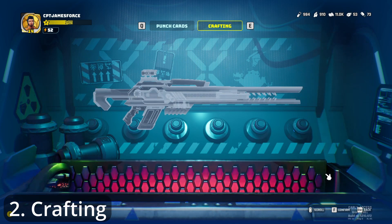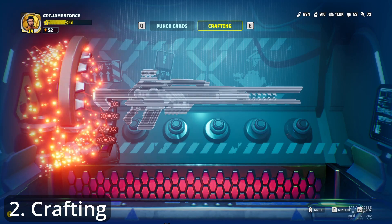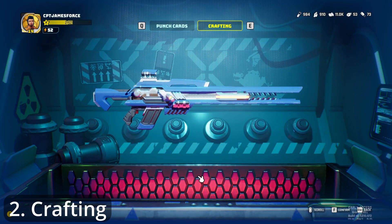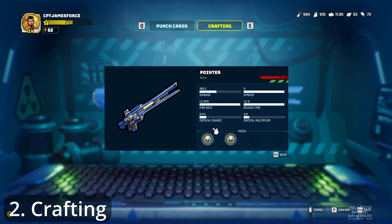Then we click craft, and there is a beautiful 3D animation of the weapon being crafted. And there we have it — here is my pointer. It requires me to be level 21. My mods are 15% damage and 10% damage, so I actually got double heavy hitter mods, meaning it deals 25% more damage than normal. And that is how to craft using the new crafting system.